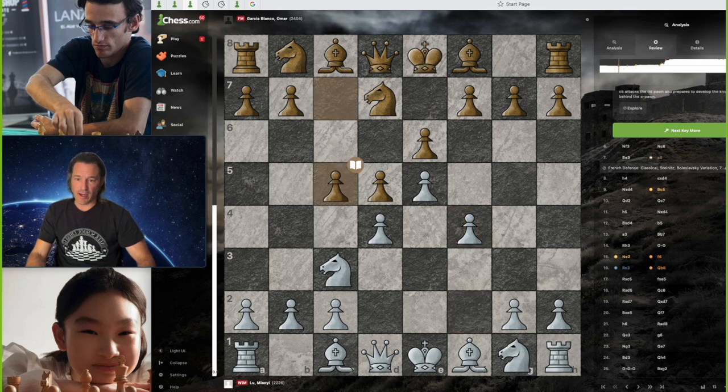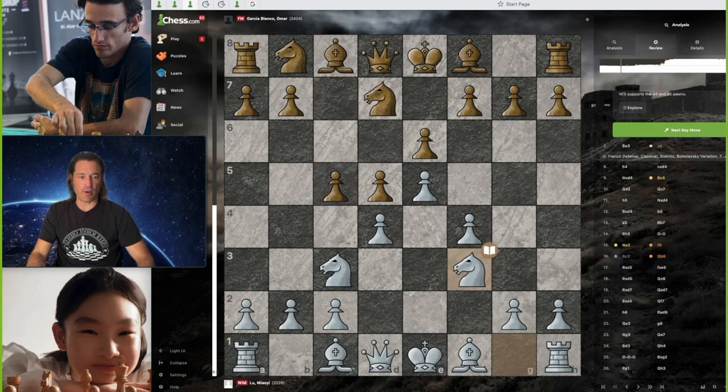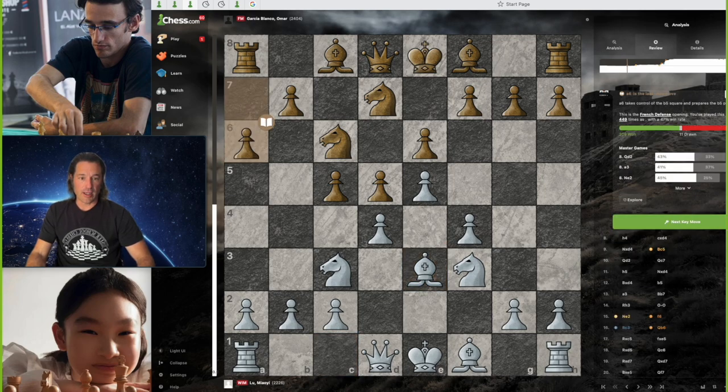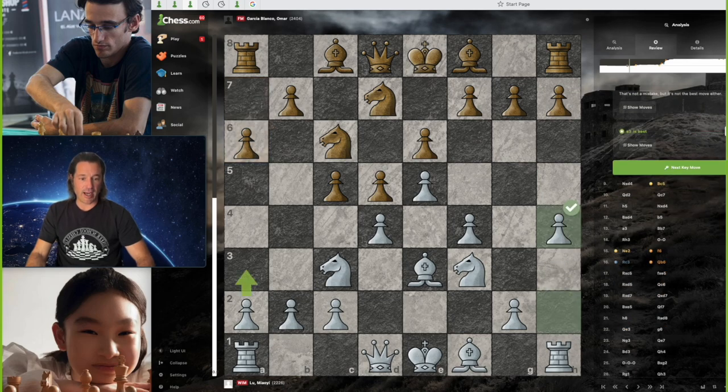We have pawn to c5, as you often see in the French, just trying to whittle away at White's commanding center. We have knight to f3, defending the pawn, and now knight to c6 by the international master from Spain. Lou Malhi develops her bishop to e3, and we are still in book here. Now we have pawn to a6 by Black. Lou Malhi plays pawn to h4 — the computer actually suggests pawn to a3 as the better move, a more common move. We'll see why Lou Malhi plays this move a little bit later.